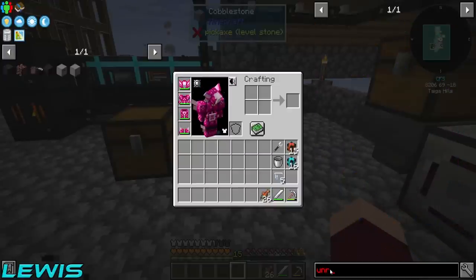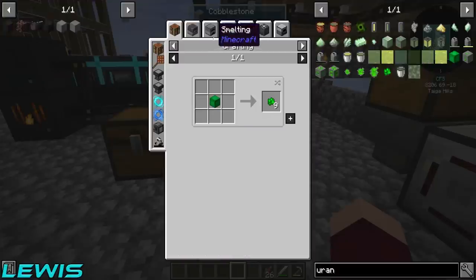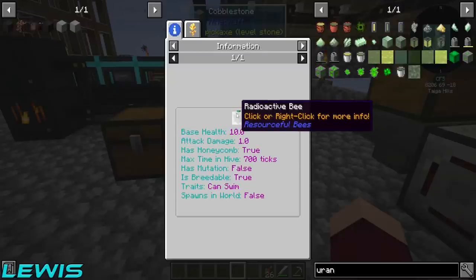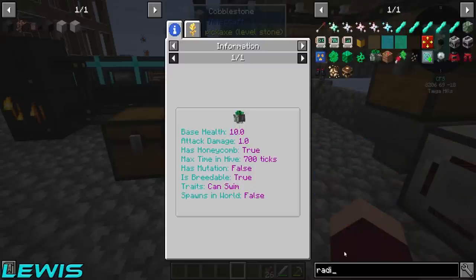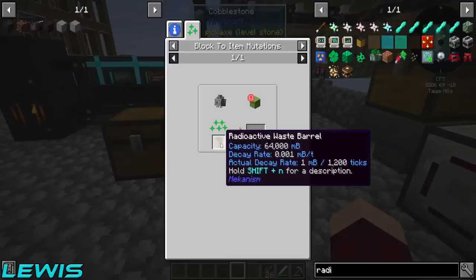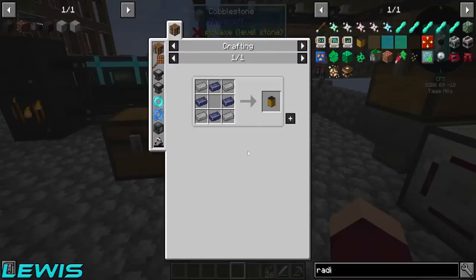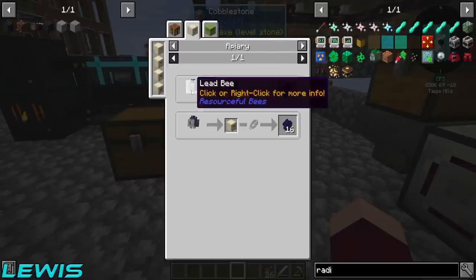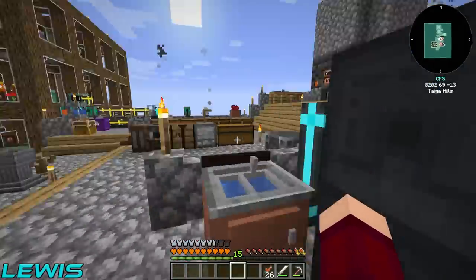How do you get the uranium bee? You get a steel bee pollinated over a radioactive waste barrel, and it makes a radioactive bee spawn egg. That's not actually too hard. All we need is lead — you need the lead bee for that. To get the lead bee, that's just a cheeky cyan cobble. We could do that any time we wanted to.